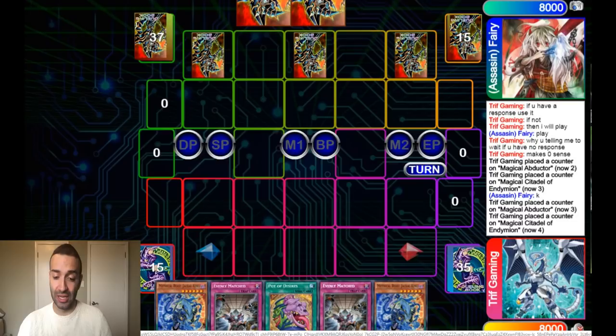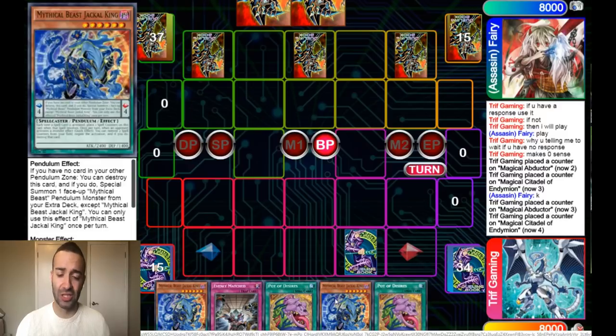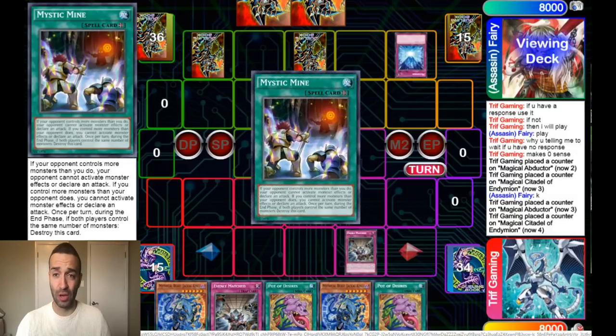I want you to see my hand now — this is brick central. This is also why I think Jackal, Mighty Master, and Servants are very overrated. What is Jackal going to do for me offensively? Nothing — it's just a negate. But your deck already spews out negates because Souls brings out Jackal or Mighty Master from your deck. So if you play two Jackal, two Mighty Master, and three Souls, you're playing seven of them. You don't need Jackal and Mighty Master at three. Mythical Beasts don't plus for you. If I had an Abductor instead of a Jackal in this hand, I'd destroy him.